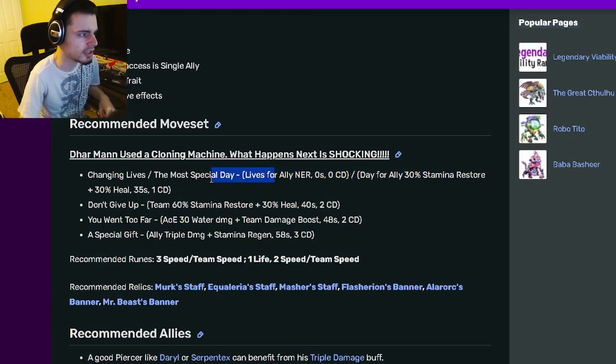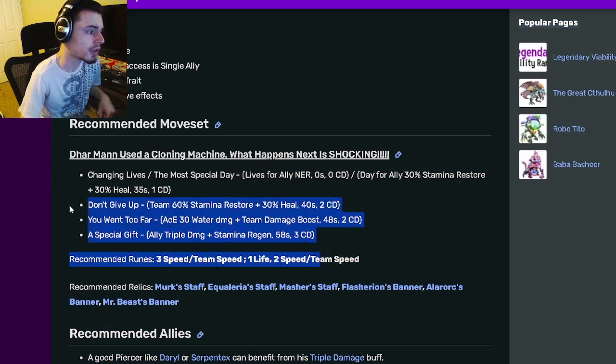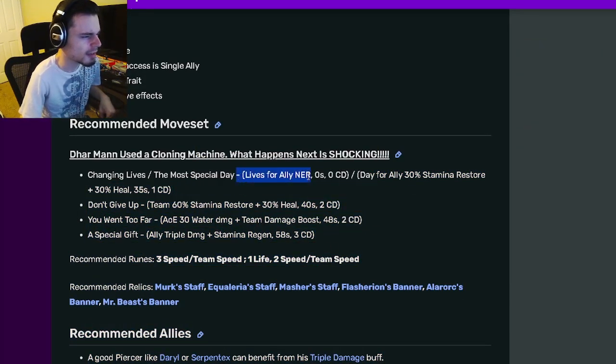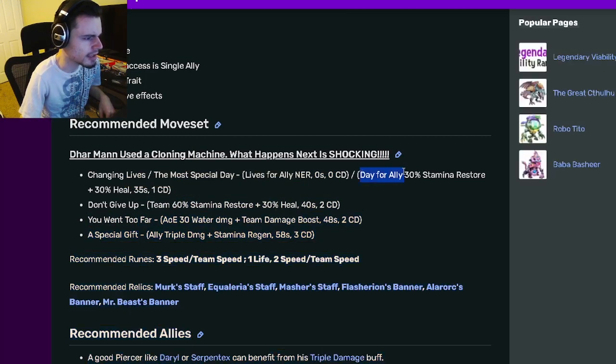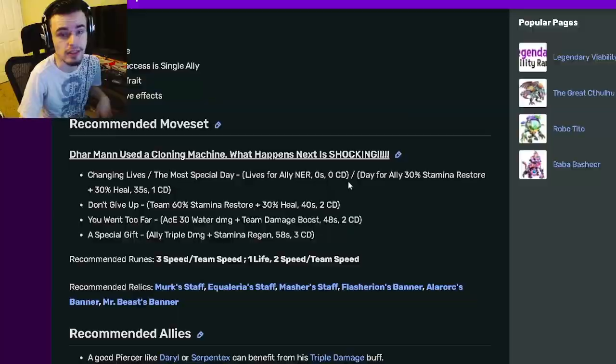Overall this monster has a lot of great supporting moves. I would definitely go with the NER out of the two moves since you have to pick one — definitely go with the spammable NER. You already have the upgraded version of this move here, and the second move is just an upgraded version of that, so that's all you need.